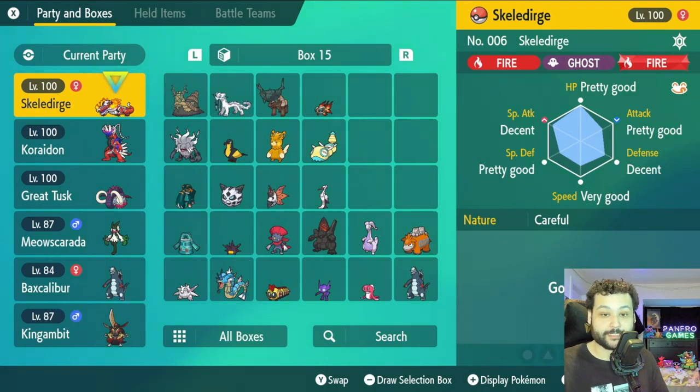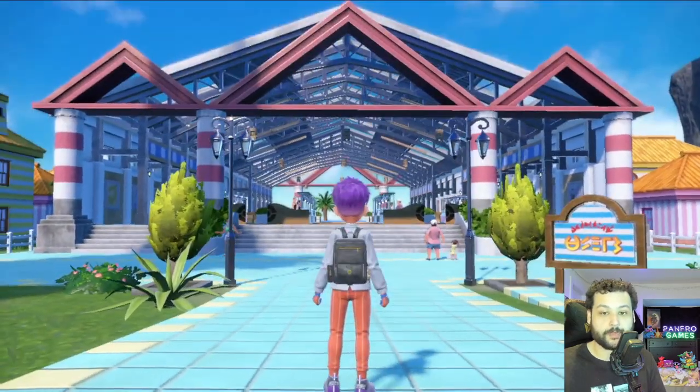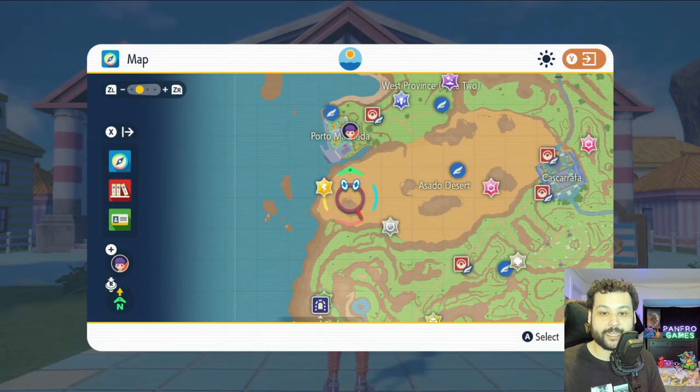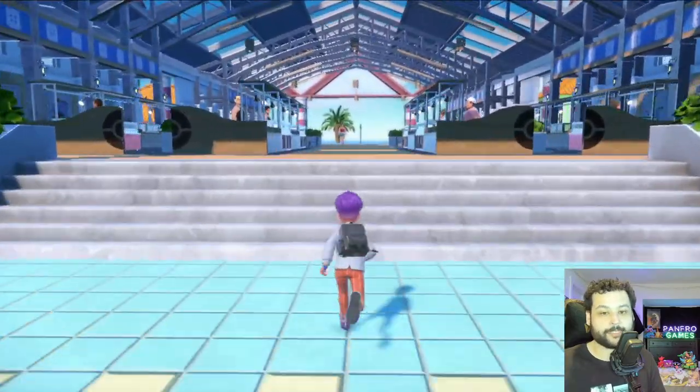So the best way to actually do this is we're going to go to the Pokemon market. The market can be found at Porto Marinada, right above the desert. When we're there, we're going to go into the market and see what these guys are selling.